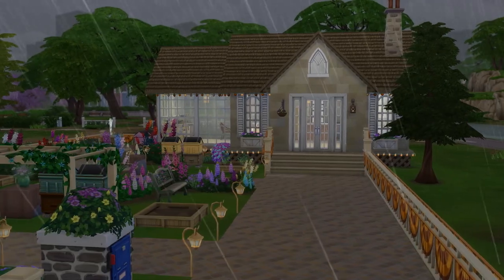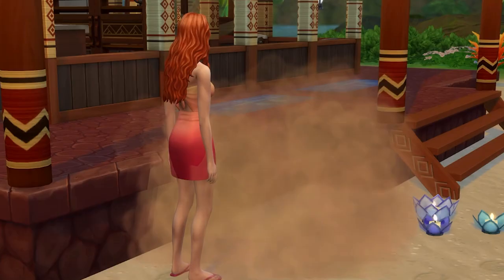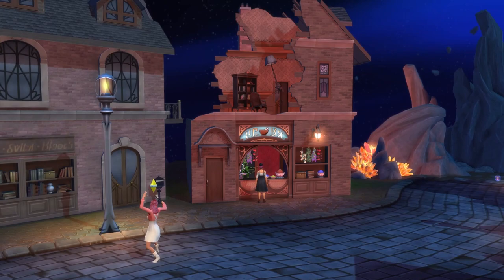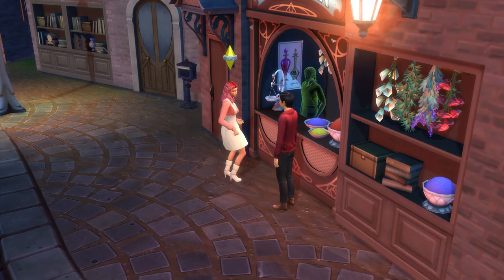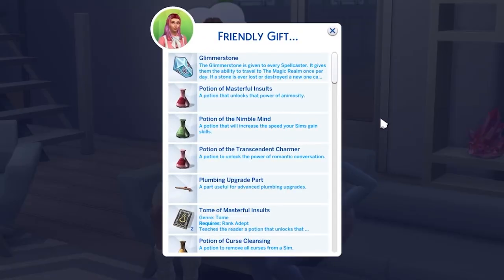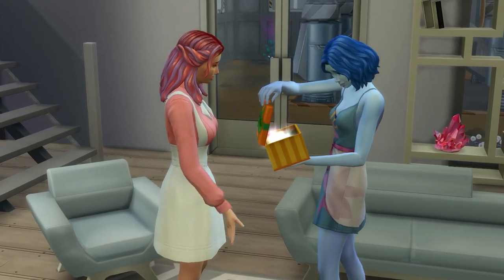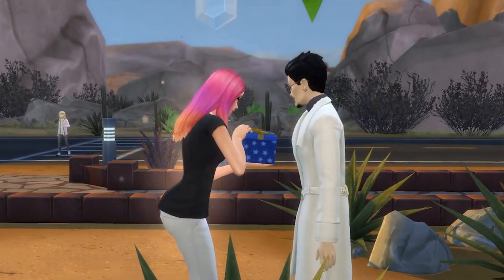If you have the Seasons expansion pack, metals can sometimes appear after a thunderstorm. If you have the Island Living expansion pack and activate the Volcanic Activity Lot Challenge, sometimes the volcanic boulders which fall from the sky can provide you with medals as well. If you have the Realm of Magic game pack, some medals will also be on sale at the Questionable Quacks Emporium in Caster's Alley, though this store won't sell every type of medal. Finally, if you're close to completing the medal collection and another sim has a medal you need, you can have that sim gift it to your sim — note that you will need the Seasons expansion pack to be able to give gifts.